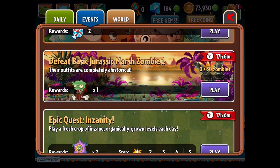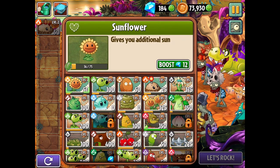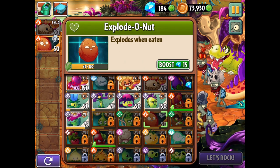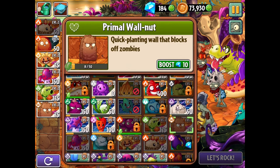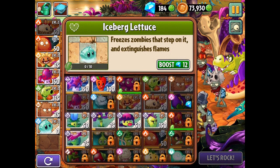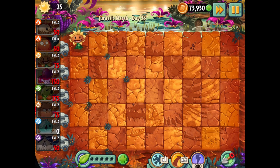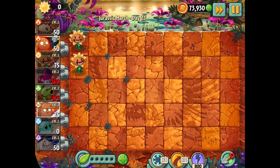The basic Jurassic Marsh zombies — that's what we're going to do. I don't even know what level it started me on; I just pressed play. We get a Primal Potato Mine here, and I'll also do some normal primal stuff to get us going. Maybe Iceberg Lettuce would help save some money. I'm going to get it going with the Primal Sunflower and save up for the Walnut class plant — Explodonuts.